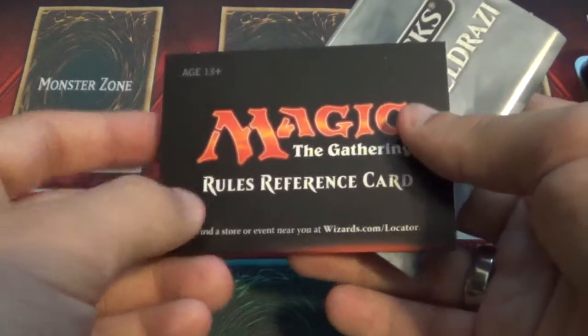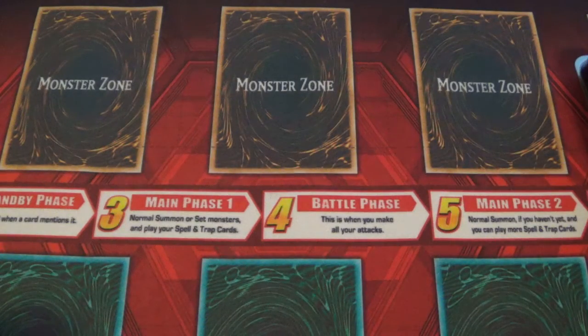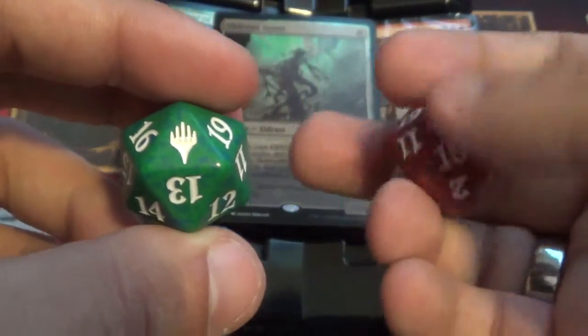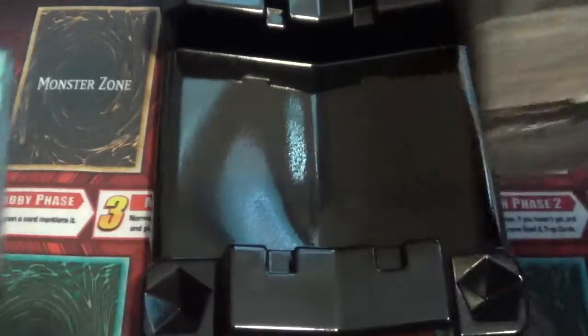You get a reference card and then a little bit of information on the decks, how they work, and then a little bit of information on the lore — like about how the Eldrazi were released and stuff like that. Pretty cool. Then the deck list — so that's pretty cool for Eldrazi and then Zendikar. For the dice, we have a green die with the set symbol and then a red die. That's really cool.